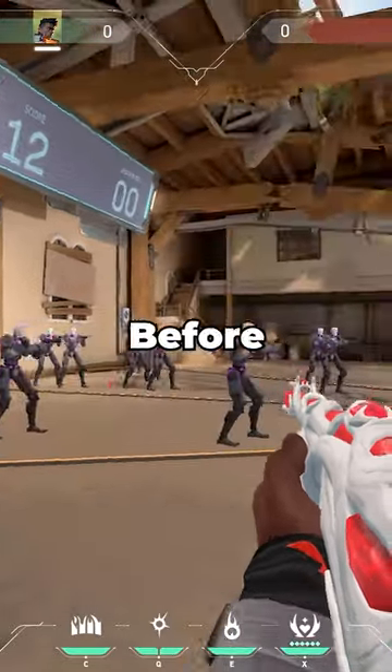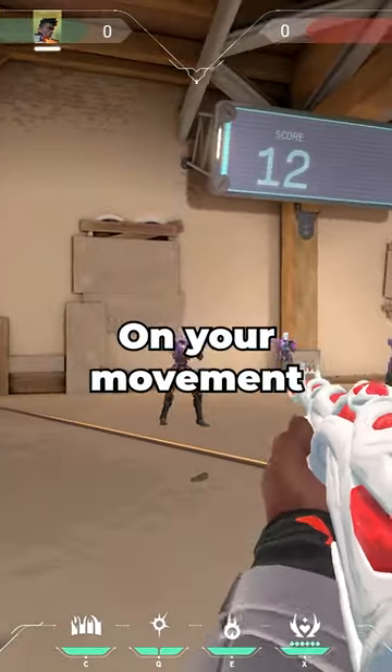Next, turn on strafe bots and track them before one tapping them. This will help you work on your movement and one taps.